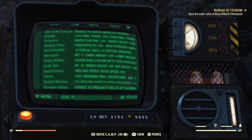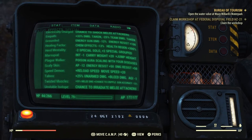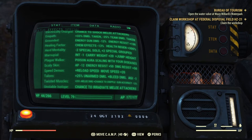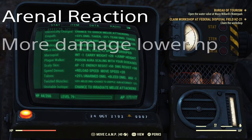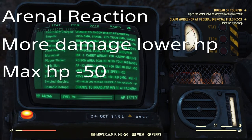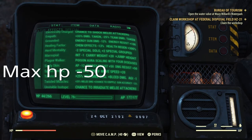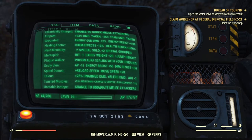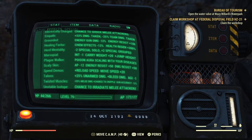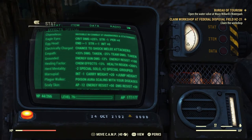Now that we know how to get them, let's go over the mutations and exactly what they do. Each mutation comes with a buff and a drawback. Adrenal Reaction, for example, gives a sliding scale damage buff to lower hit points, much like the Bloody legendary effect — and they stack. The drawback is minus 50 health, which you can reduce to a mere negative 12 with three points in Class Freak.